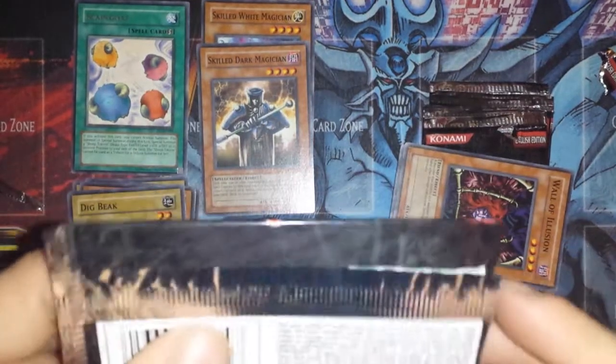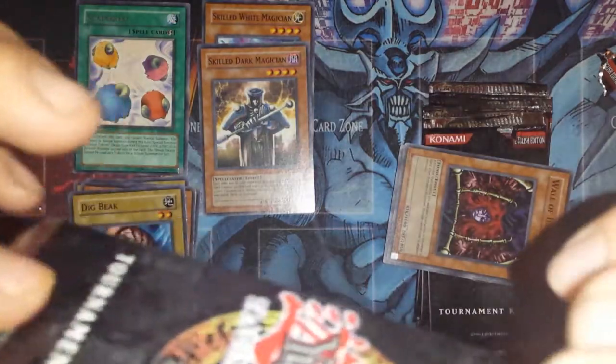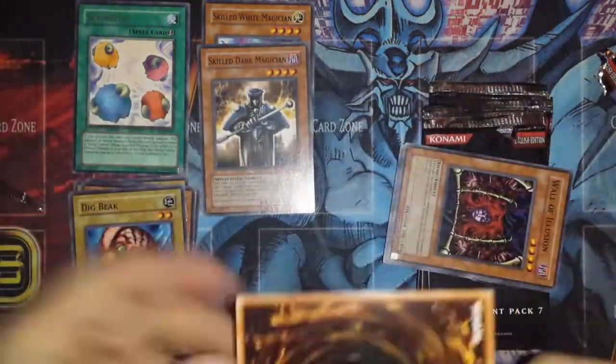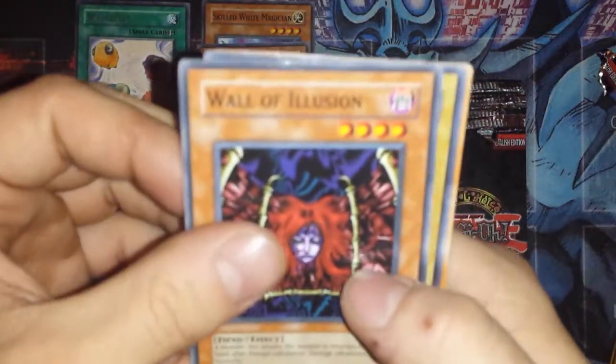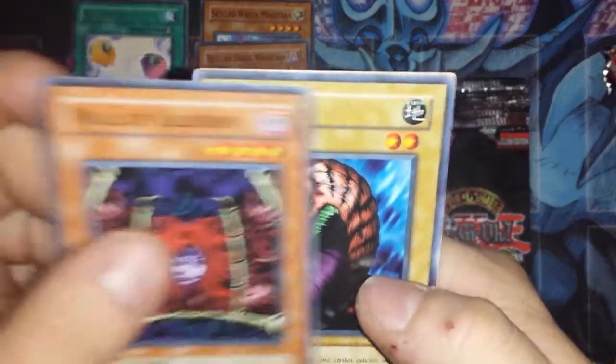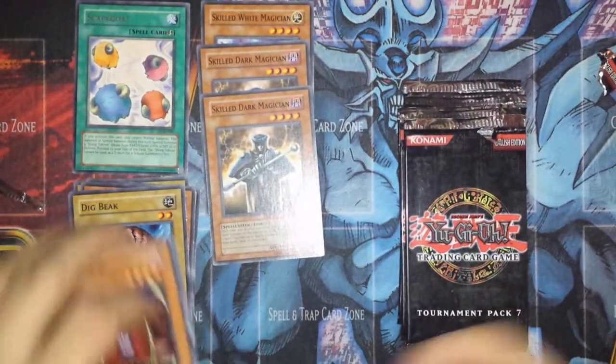I left one card in here on accident. Let me take it out upside down so I don't see it right away, put it at the bottom, and then flip it over. We have our Wall of Illusion, a Dig Beak, and another Skilled Dark Magician. Awesome — hoping to get more than one of each, that's pretty cool.